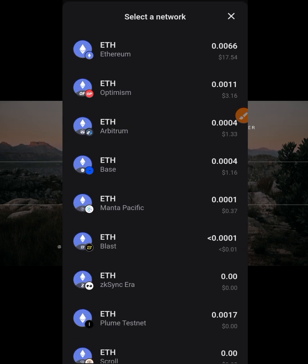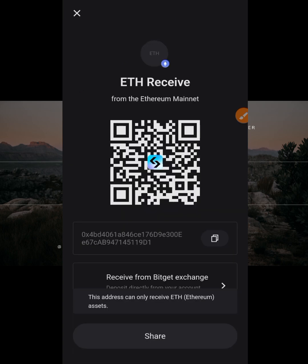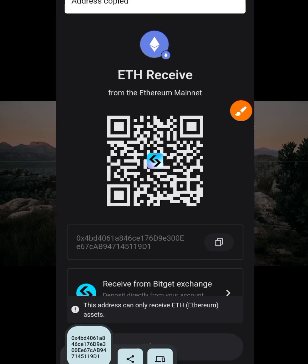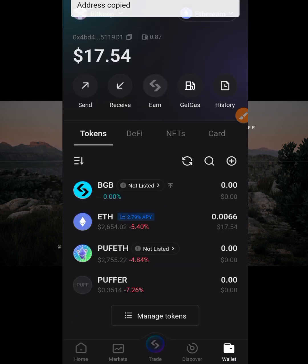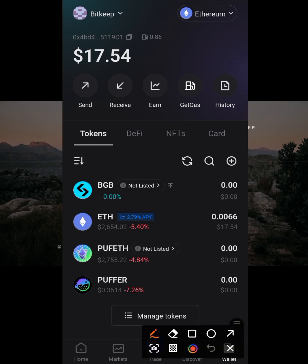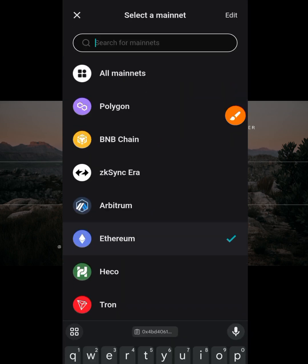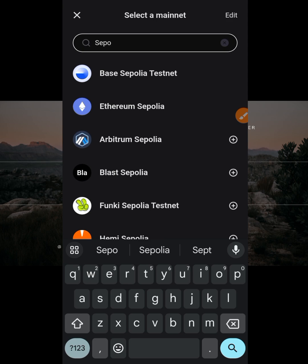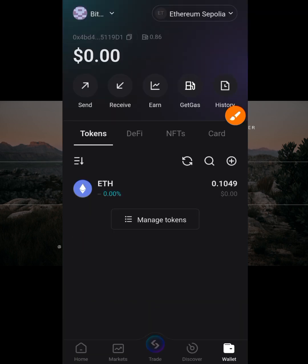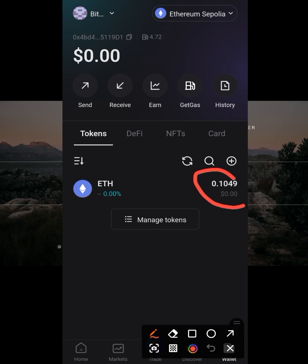I click on Ethereum and then copy the wallet address. Now I go back to the faucet. Make sure you change the network back to Ethereum Sepolia — just type Sepolia and select Ethereum Sepolia. I already have some balance, but I'm going to claim more to show you.